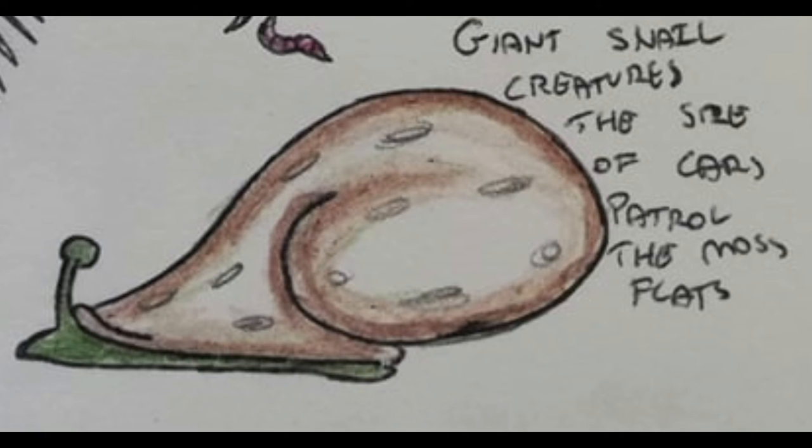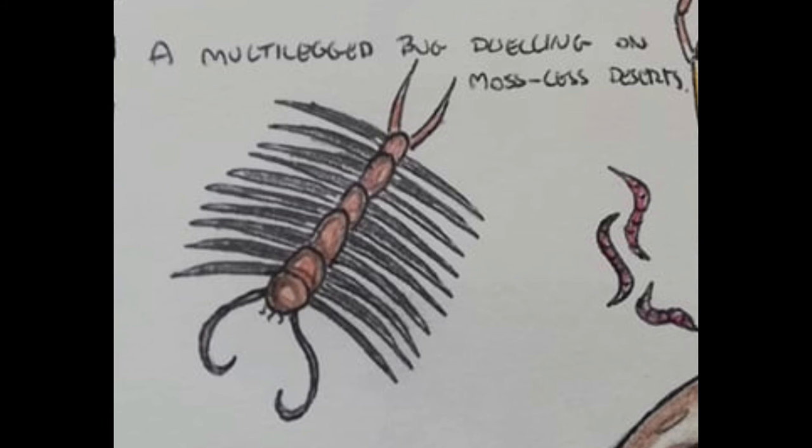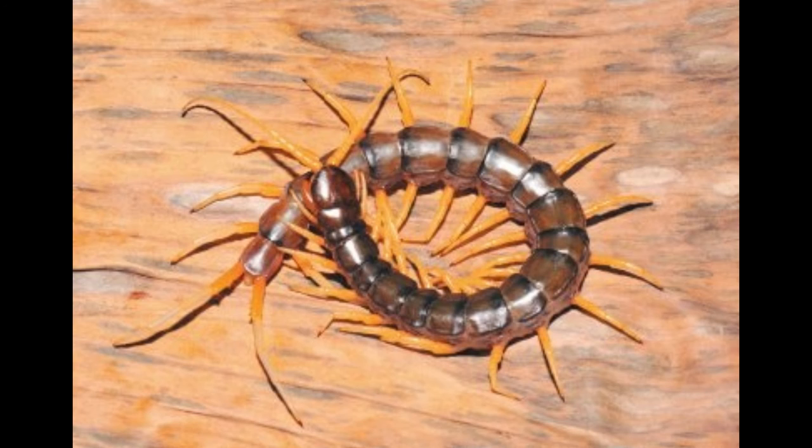Giant snail creatures the size of cars also dwell on the moss flats, eating whatever it is that they slide over. Where there is no moss, such as in some deserts, multi-legged bug things like this roam the land. It's really just a centipede, let's be real.